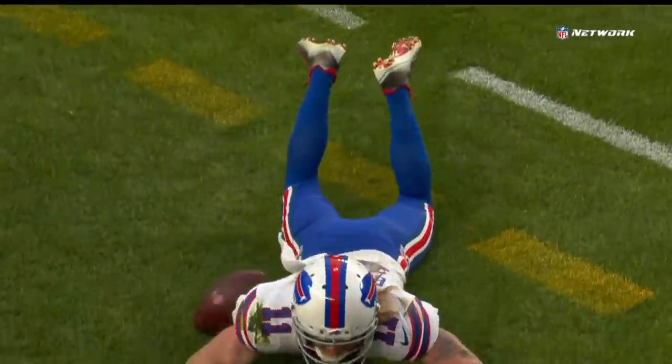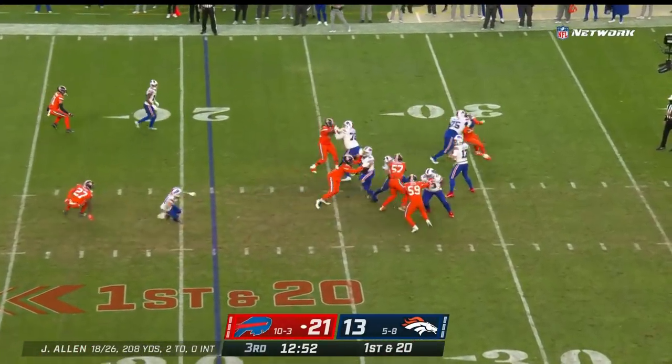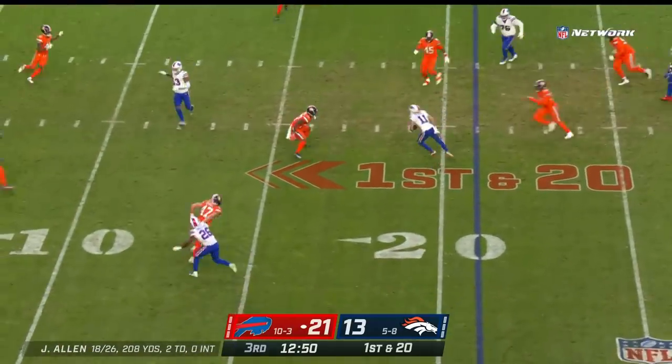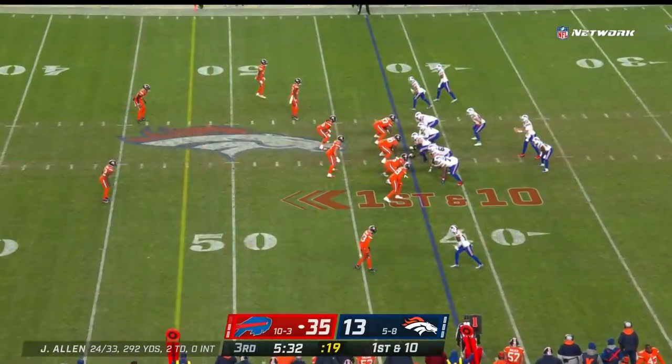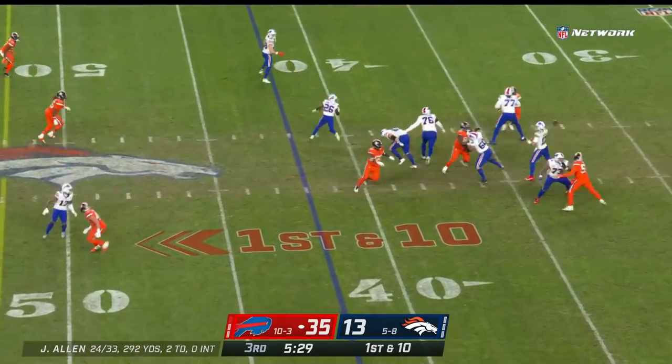Beasley for the first down. Back at first and 20 from the 21. Allen dumps it off for Beasley, and he'll work it. Four-touchdown game for Josh Allen — two through the air, two on the ground.